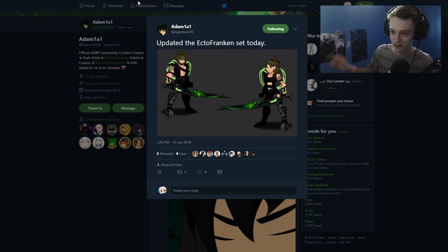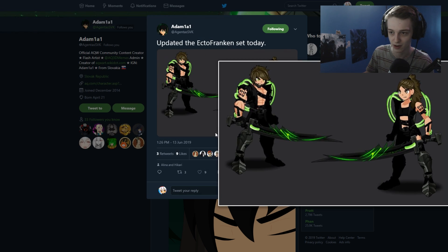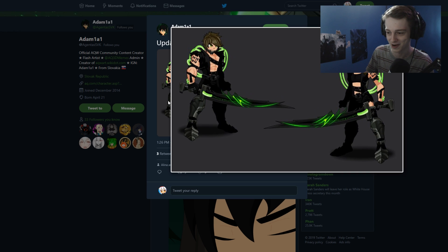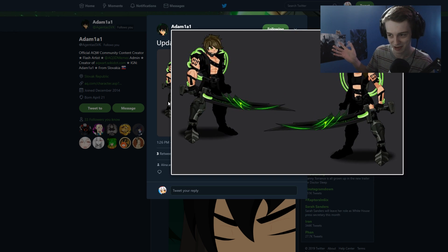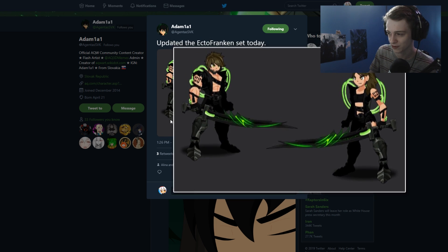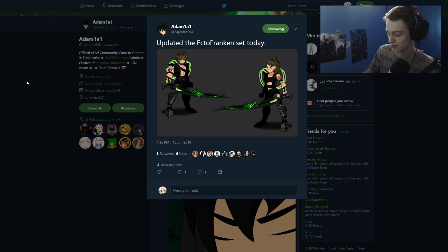Speaking of edgy — updated Ecto Frank set today, from Adam. I almost said it looks kind of like Hikari's style a little bit. I like it. Twitter does not do a good job of compression on their website — it looks very blurry, but I'm pretty sure that's just how Twitter handles images to save data on their servers. Pretty cool, and can't wait to see more from this.